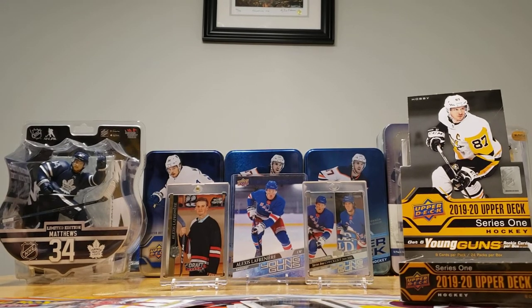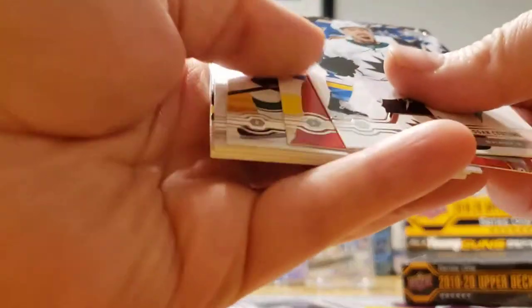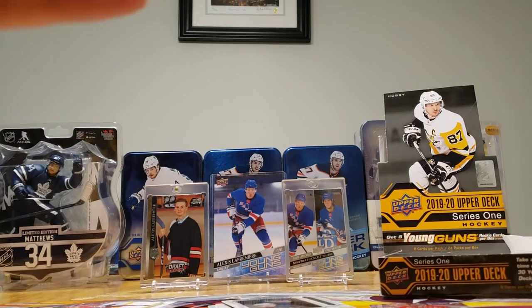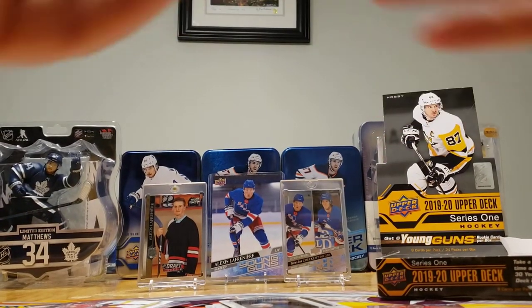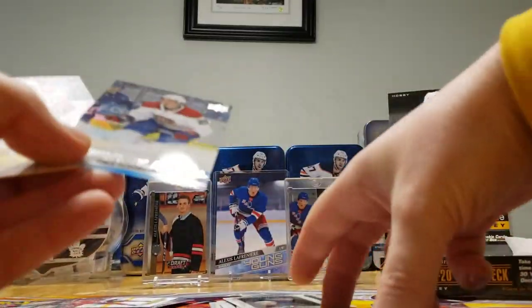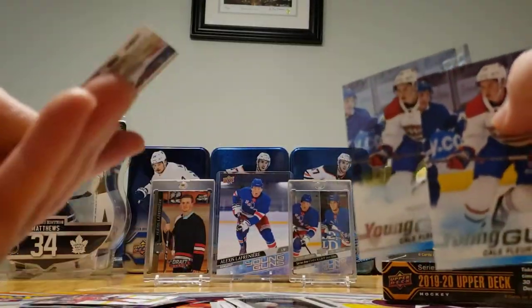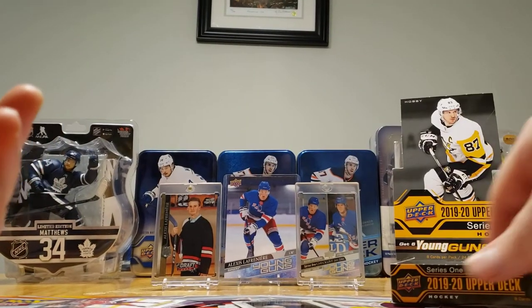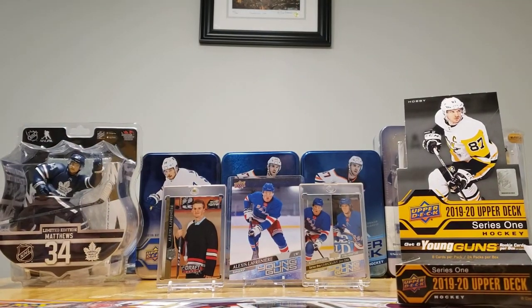So we may or may not have one Young Gun left. Oh my God, this is unbelievable — this is the UD Canvas version of Cale Fleury. Is this some sort of joke? Look at this. We got all three — are you kidding me? This is unbelievable!